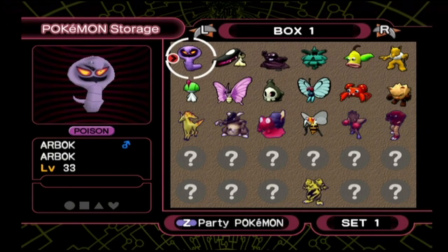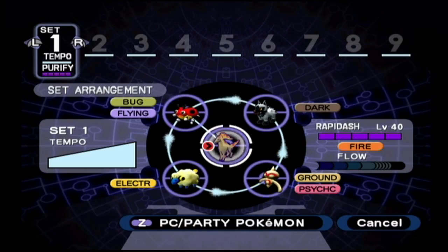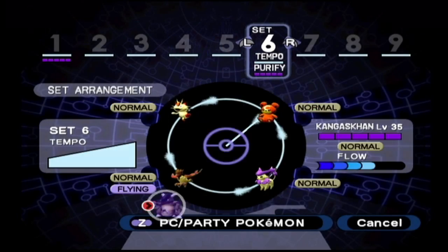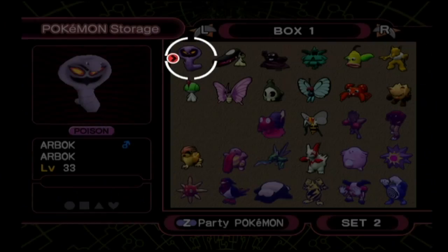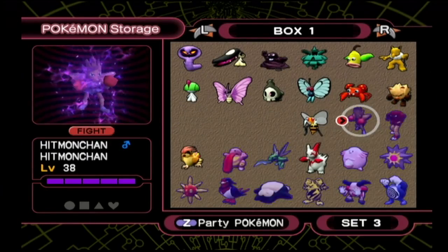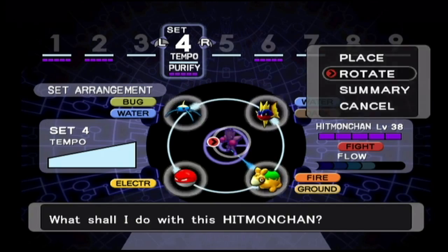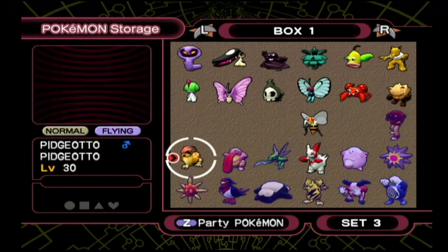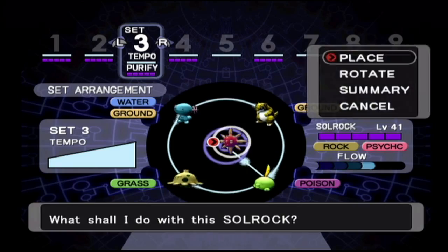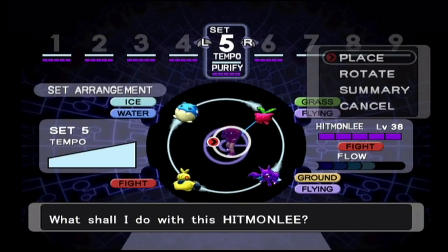Now all the Pokemon are purified, and it's time to put more in the purifying chamber — I think we can get away with two more sets of nine. We'll put Rapidash in set one near the lady, Kangaskhan in the normal set number six, Magcargo — fire and rock type — next to a fire type since that works well against grass, and Hitmonchan in set number four rotated toward Carvanha, which has a dark type.